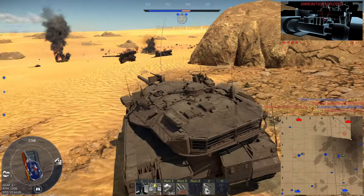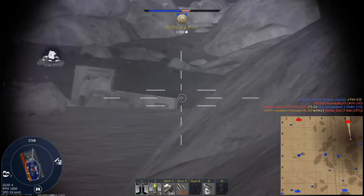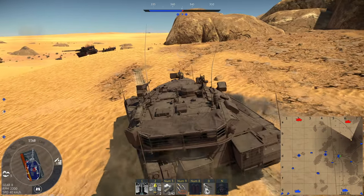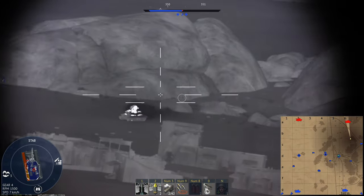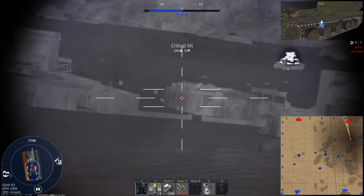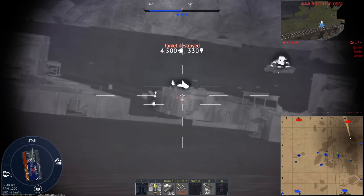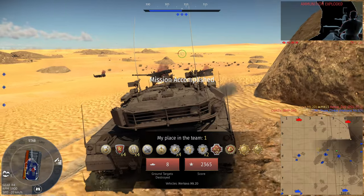Apparently APFSDS passing through a barrel makes it unable to pen 80mm of steel. Might as well check the watering hole — what do we have here? Oh he's right there, I got his driver — will I be able to reload and shoot in time? Glorious. Picking up the eighth kill through a building.